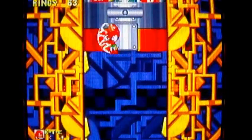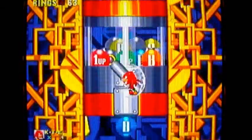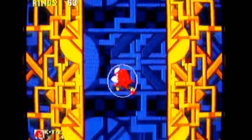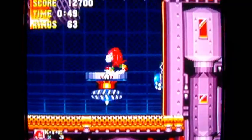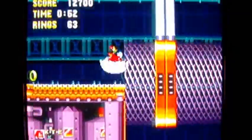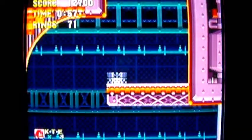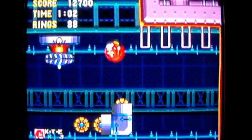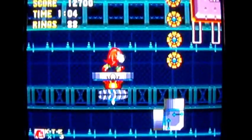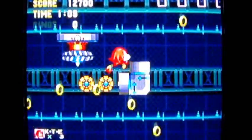The bumpers on the side get less and less as you go up, so that's a bit of a problem. Oh, that was my fire shield — oh well. I ended up with a bubble shield, but I just wanted to show how that stage works: depending on which capsule you get, it gives you different things. The ring one would have given you 10 rings, for example — pretty self-explanatory.